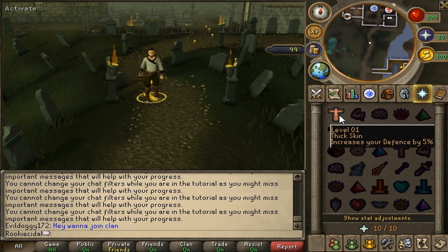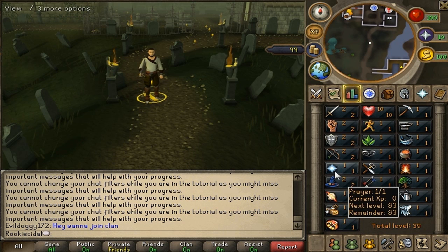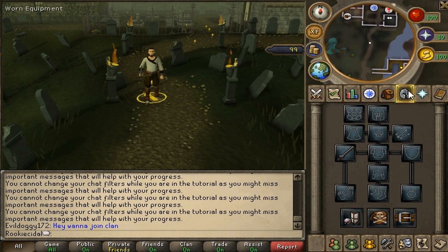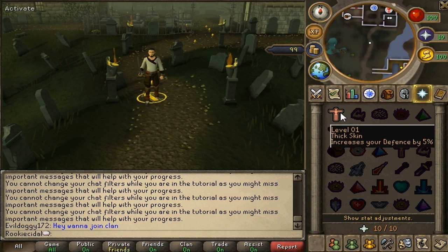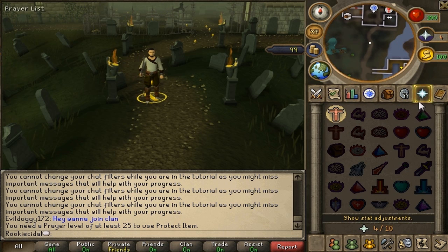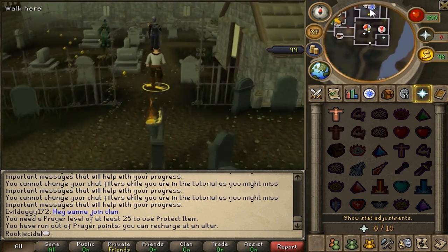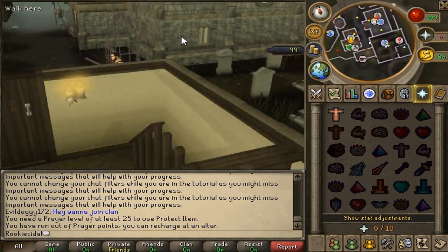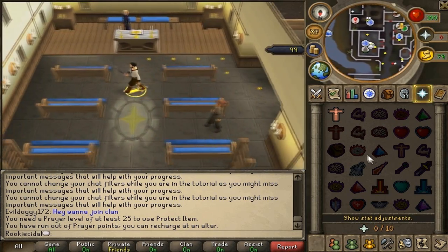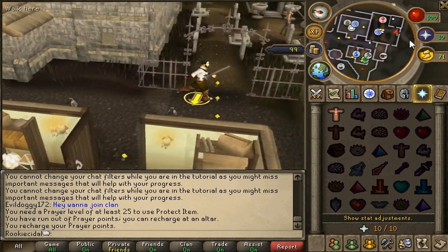The prayer tab contains prayers that help you in combat. We're level 1 prayer with ten prayer points — your prayer points equal your prayer level times ten. To activate a prayer like Thick Skin, which increases defense by five percent, just click it in battle. Your prayer points go down, not your prayer level. When you run out of prayer points, find an altar — there's one in Lumbridge right across from the castle. Just click "Pray" on the altar and you get all your prayer points back.